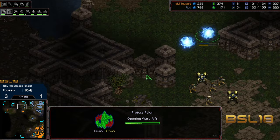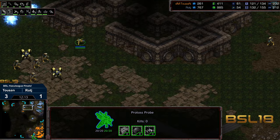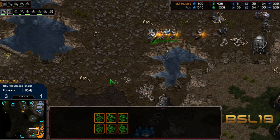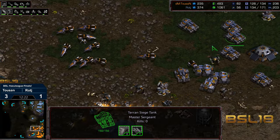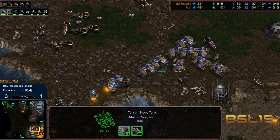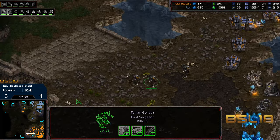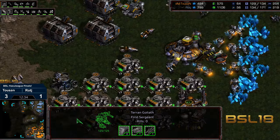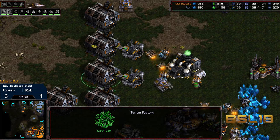The probe was critically picked off there, so there are going to be further delays. Another probe making its way out to the 12 o'clock, but the command center is going to land and have SCV saturation well before that fourth base is online. Tucson unseieging, moving up — it looks like he's going to play toward plus three plus two weapons off 200 supply.